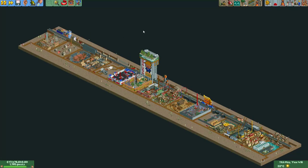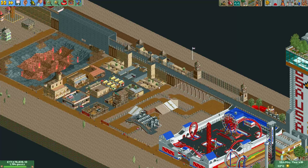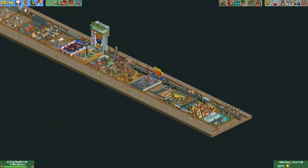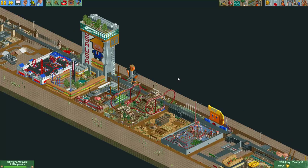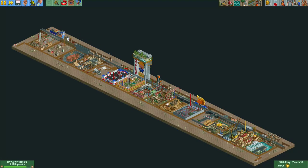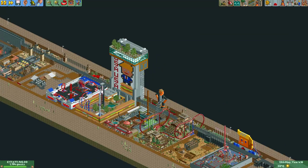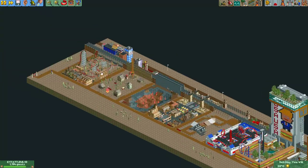This round had a bit of a different shape. All the plots are next to each other instead of on a big square of land. You may notice this long wall. Basically the story of this round was that Trump really wanted to build the wall and couldn't get the funds for it. So he decided to hire some theme park managers to create theme parks for the Mexicans in order to let them pay for the wall. Basically everybody had to build a piece of the border wall with an attraction park in front to make money.